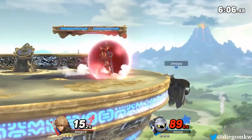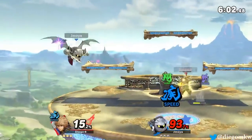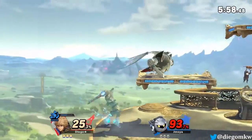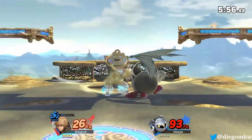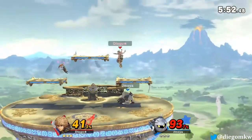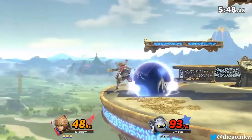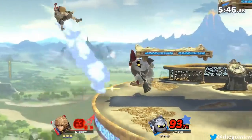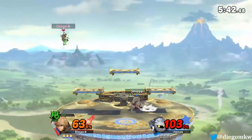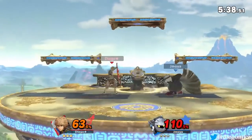All of Shulk's Monado Arts have downsides. For example, with Speed you get more speed but you jump less and do less damage. With Jump, I believe you are weaker to launch attacks — you can get launched farther.